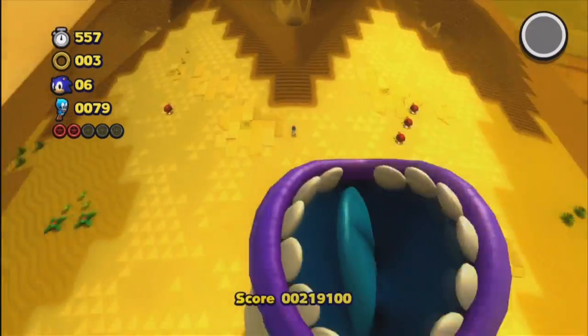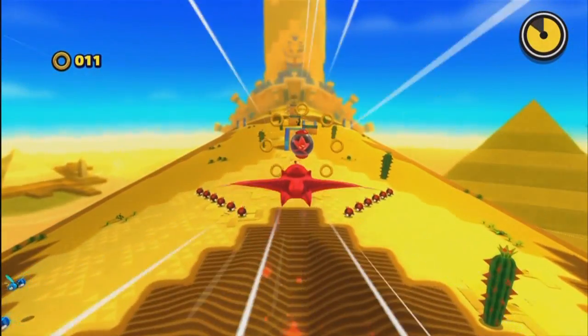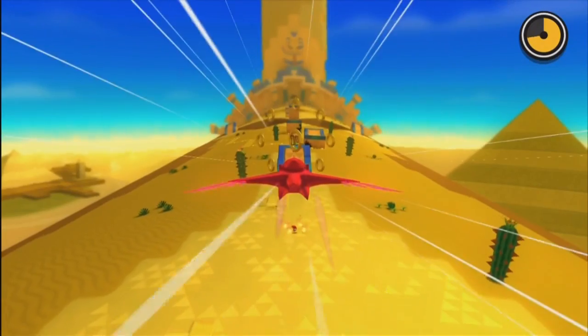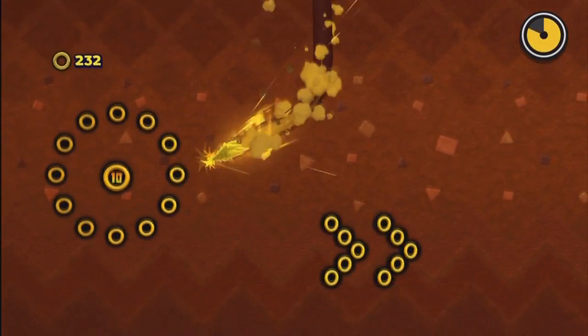The color powers also make a comeback, albeit they feel like they're kind of just thrown in, but they still offer up a nice change in gameplay. Besides using some gimmicky gamepad controls, some are actually quite enjoyable to use, from soaring through the air with a red wisp to tunneling through the ground like a torpedo with a yellow wisp.